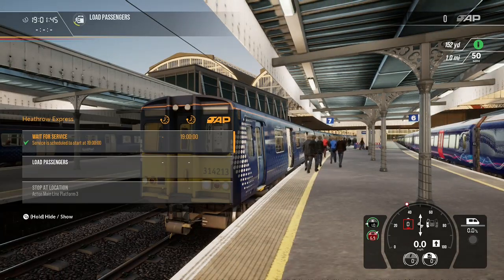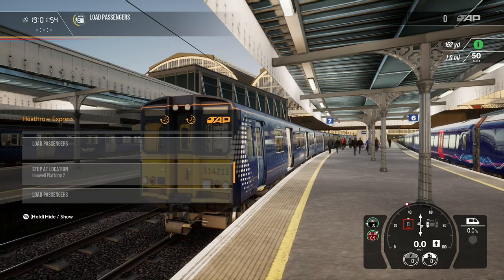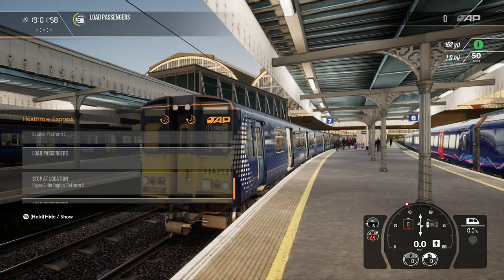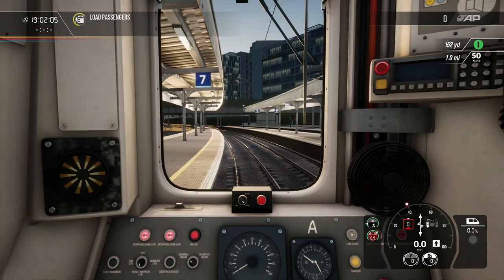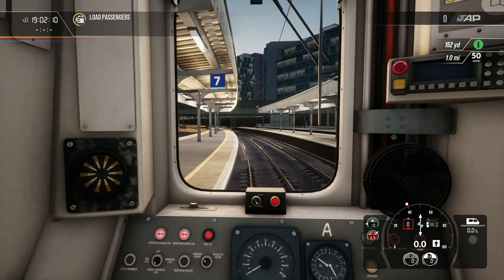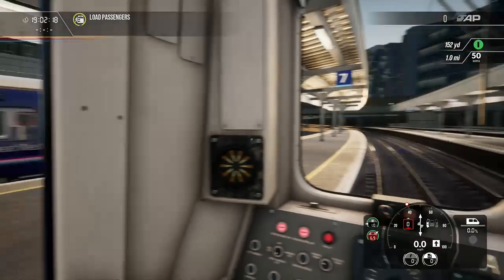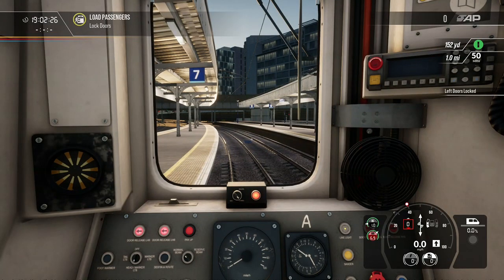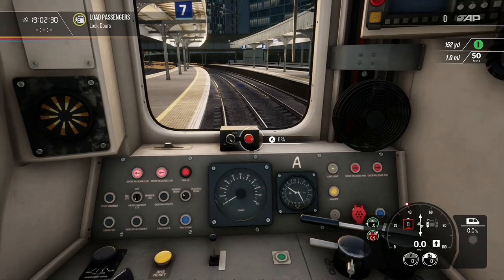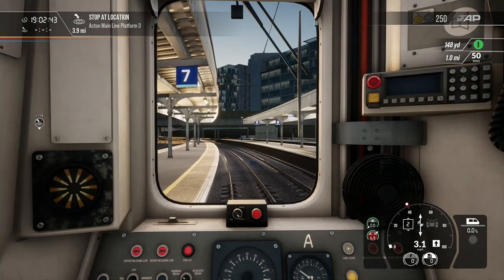So the scenario is called Heathrow Express. We are calling at Acton Main Line, Ealing Broadway, West Ealing, Southall, and Hayes and Harlington in this scenario. The GSM's not working in this version of the 314. Now we'll just put the DRA on because we're not moving anywhere. We'll have the window open - lovely. Take the DRA off. Train brake is released. Let's go - first station stop Acton Main Line in 3.9 miles.